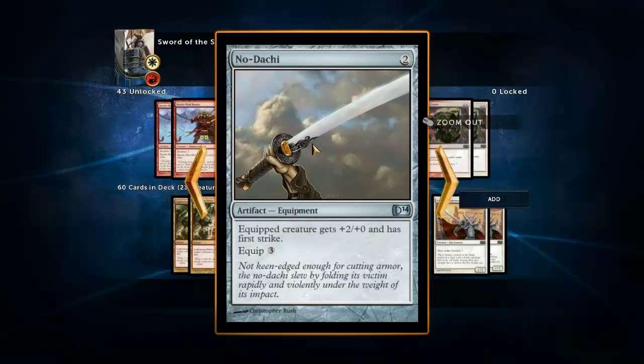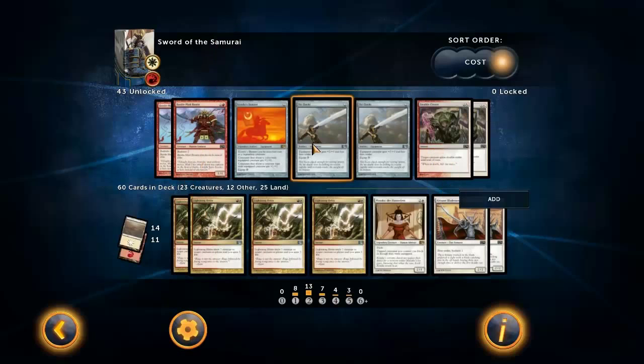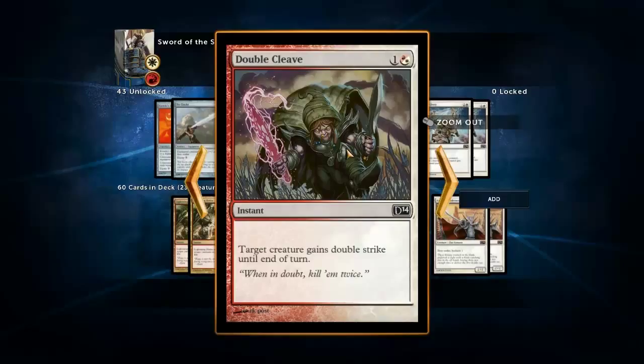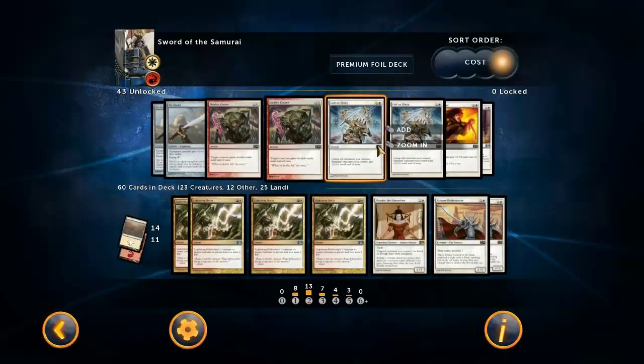We've got no Bonesplitter - it's not a bad card but it easily gets outclassed by the other equipment, so why would you run it? You've got Double Cleave, which is awesome with Jitte. However, it's not so awesome when you've got one of the other two swords, because both of them give protection from red, so you can't actually play it. That is a downside to this card. And again, you don't particularly need the combat trick - it's kind of win-more even with Jitte, since Jitte is probably going to win you the game anyway.